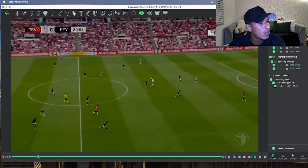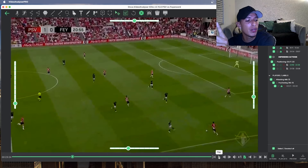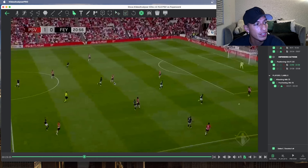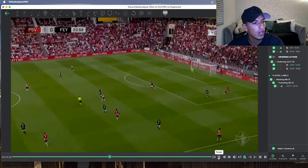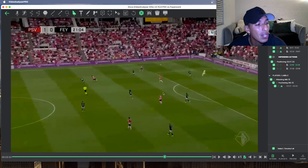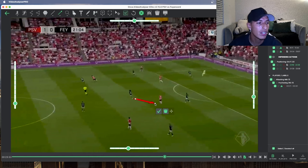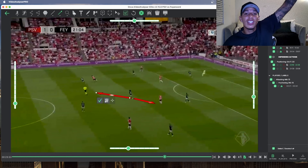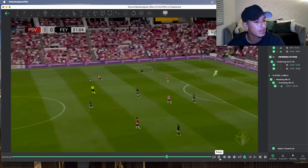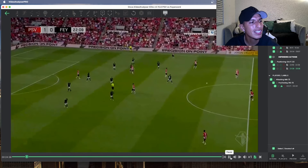Defensively, notice how this attacking midfielder is tight on the opposition's defensive midfielder. As everyone shifts out wide to press, he remains aware of the center defensive mid — that's who he needs to pick up. Awareness, awareness, awareness. When the ball goes to the other side, the defensive midfielder stays rather than checking in everywhere, so you as an attacking midfielder need to make a decision: you're not going to stay with this player — you shift over to defend the space, because the ball is on the other side.